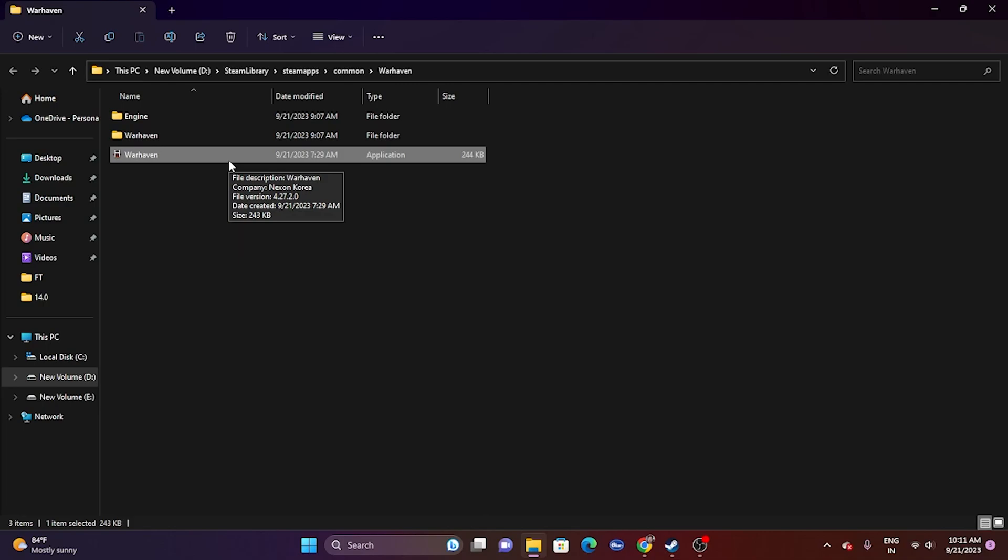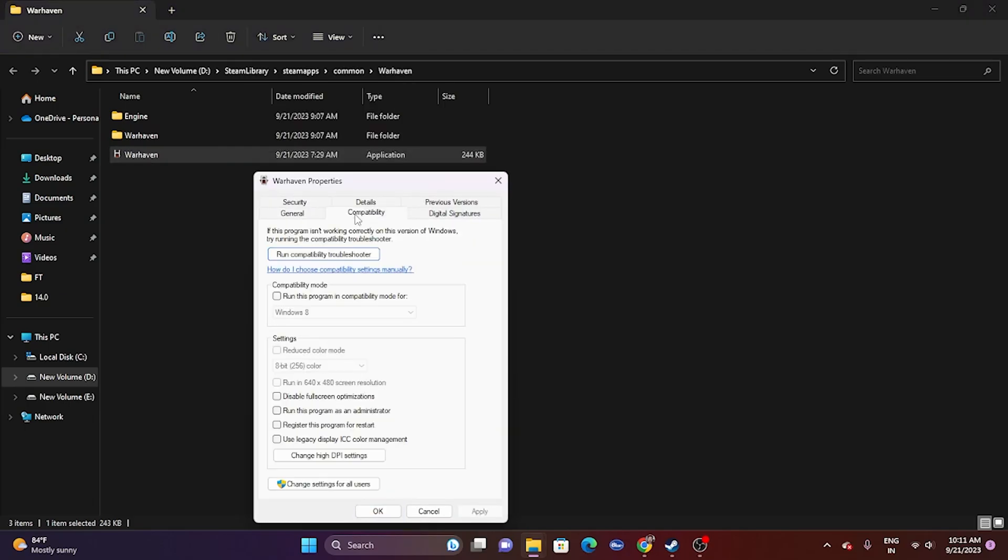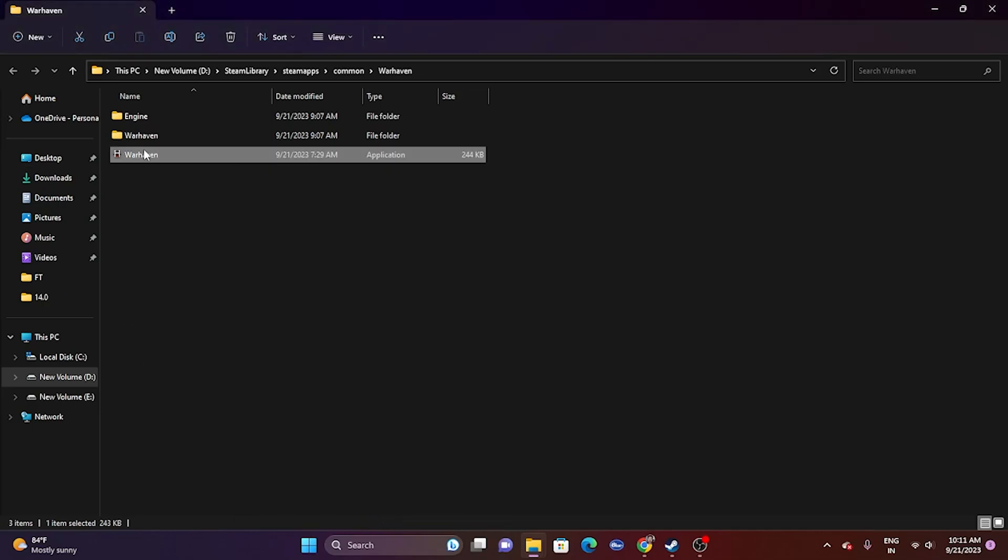The next fix is to run the game as an administrator. While in the installation folder, right-click the game executable, go to Show More Options, then Properties, go to the Compatibility tab, and check 'Run this program as an administrator.' Click Apply and OK, then try launching the game.